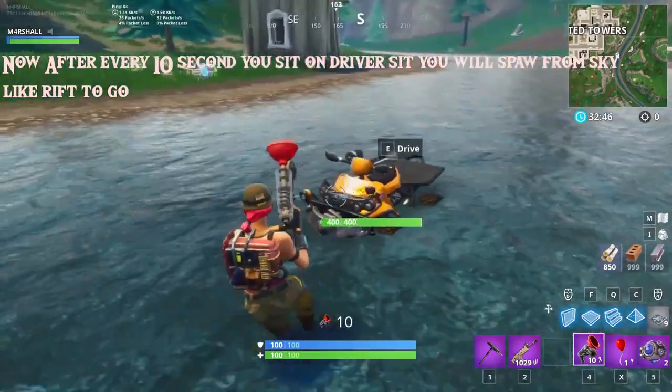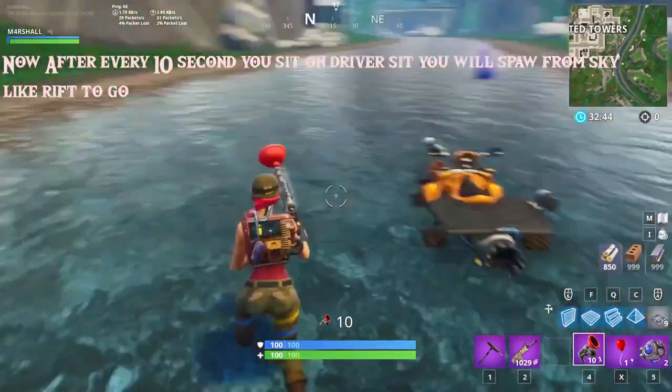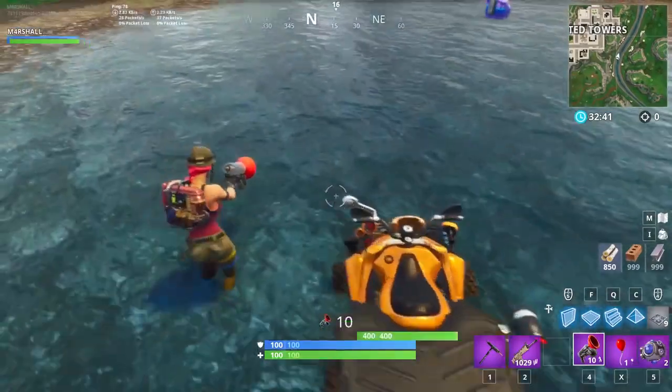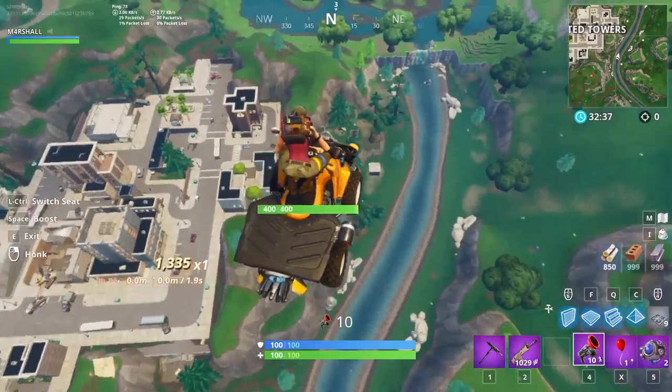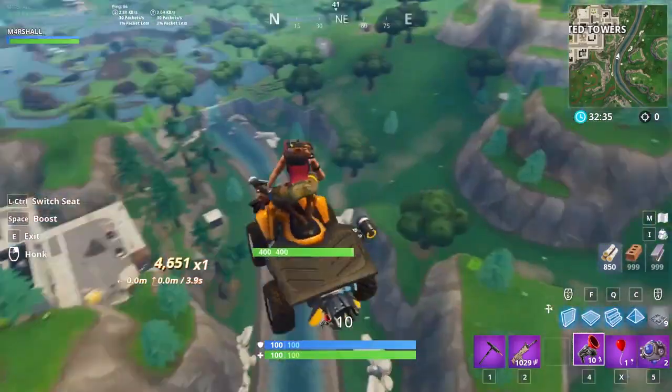You're able to keep doing it wherever you are, as long as you don't move the Quad Crusher. It's a pretty effective glitch — you can still teleport up into the sky and fly in whichever direction you want to go. It's a super easy glitch to do.